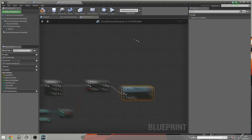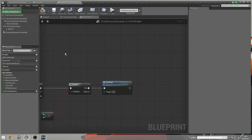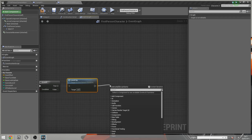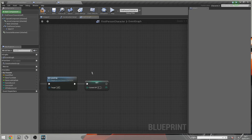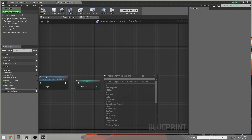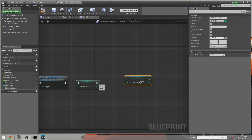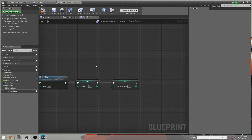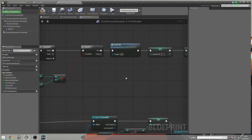Inside the Level Up path, the next thing we want to do is set the Current XP back to zero — you've leveled up, congratulations, now start again. Then we need to set XP to Next Level, because the threshold should increase each level. You could keep it static at 100 — two kills to reach level 2, three for level 3 — but that's not how RPGs like Borderlands or World of Warcraft work. So we're going to dive into some math.